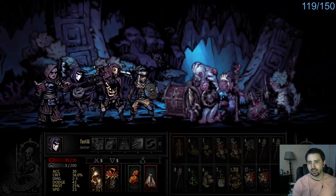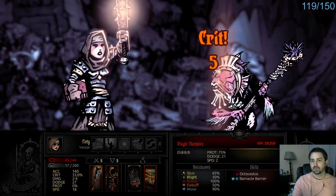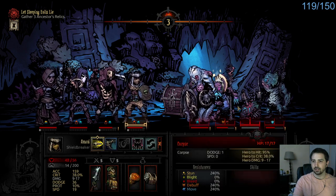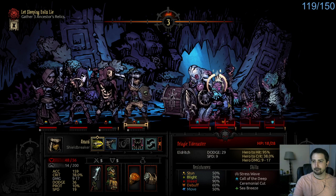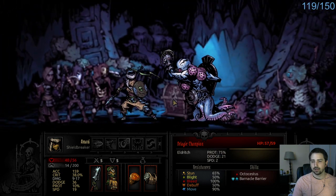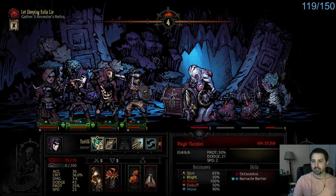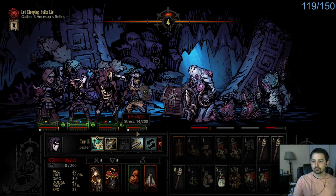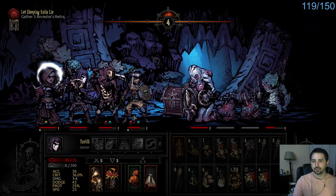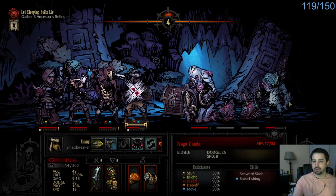I really need to set up the Shieldbreaker here. We'll stun so we don't take more stress, because stress is kind of a pain in the butt. I'll just kill it. Alright, please don't bleed me. You bled me. I was asking you explicitly not to do that. It seems kind of stalling out without the ability to move Shieldbreaker back. I just had Pierce — as good as Pierce is, as dumb of a move as Pierce is.